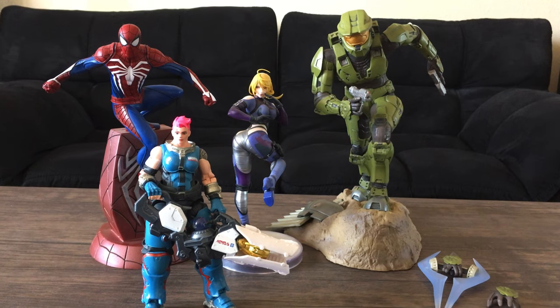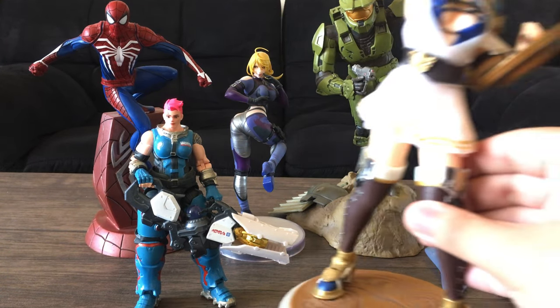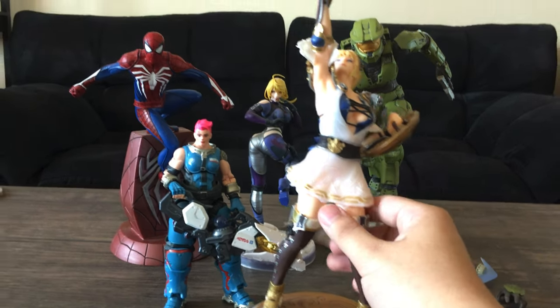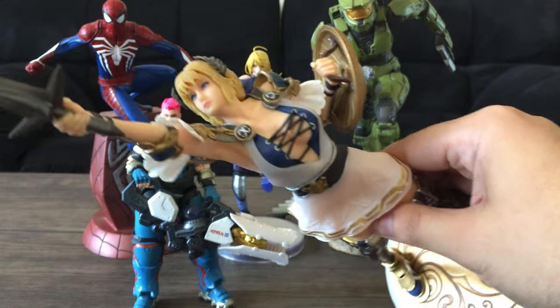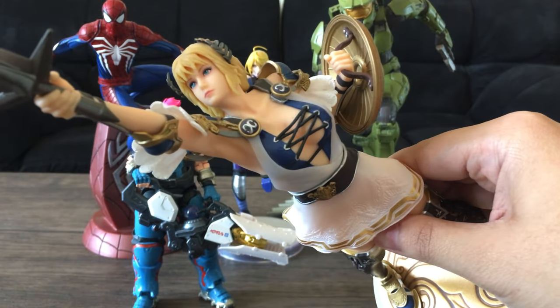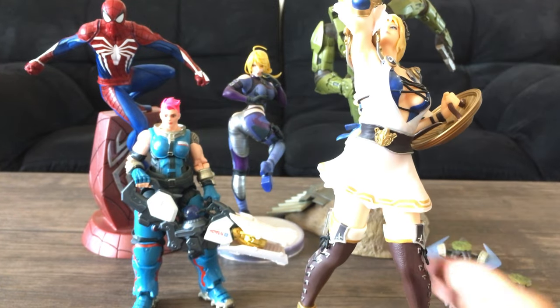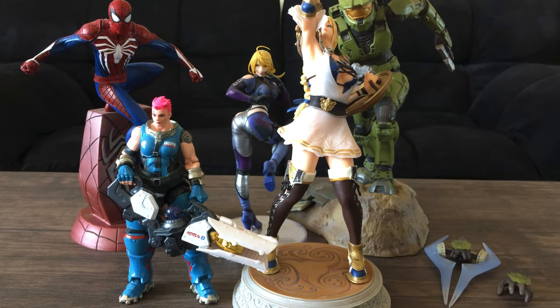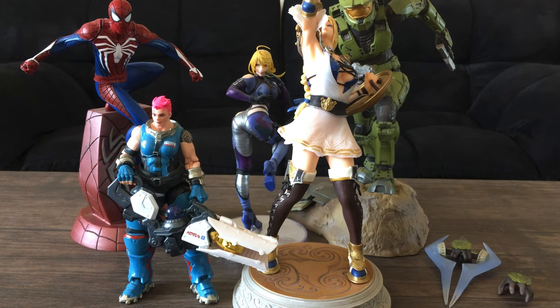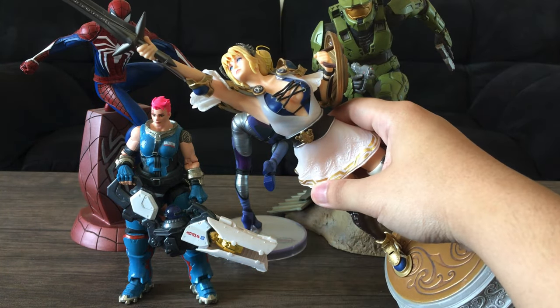My number one favorite in my collection is the Soul Calibur VI Collector's Edition Sophitia statue. To me, this is a perfect statue — from head to toe, she looks perfect. Everything about it is amazing: the detail, the paint, it's just clean. She comes in the Collector's Edition of the Xbox One and PS4. I got her loose without the packaging. Depending on where you find her it really just depends, but either system's Collector's Edition should include the statue — just look it up and read the description.